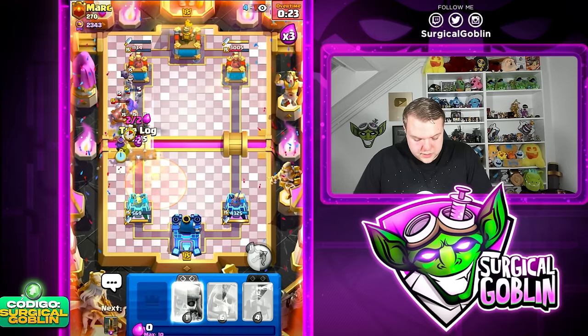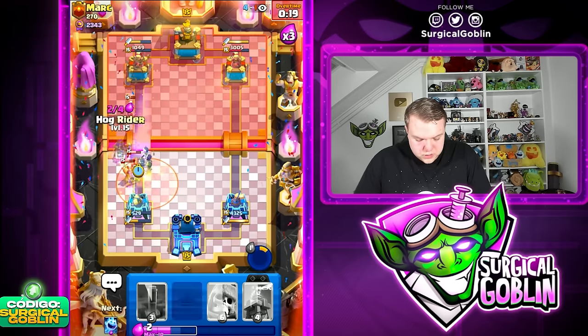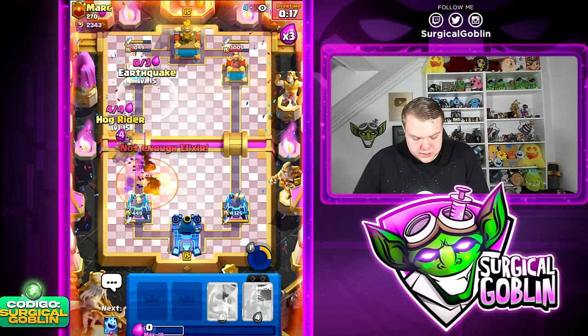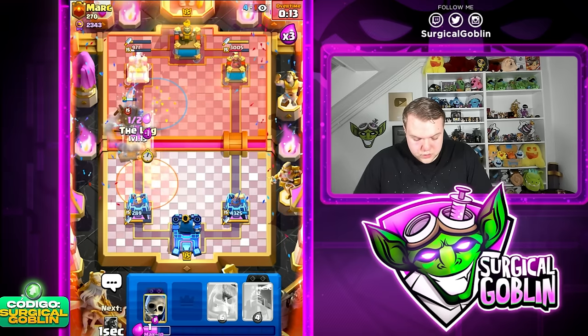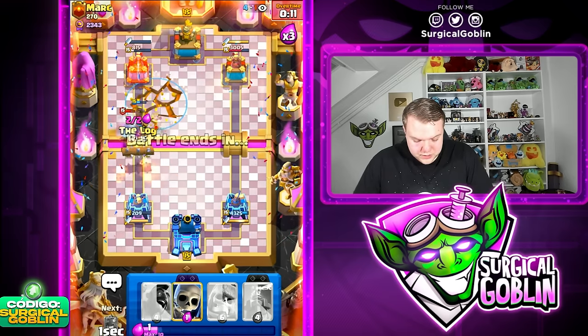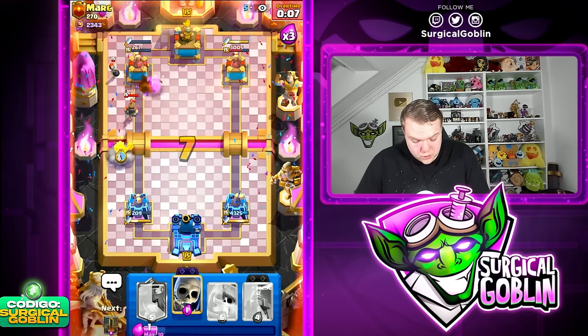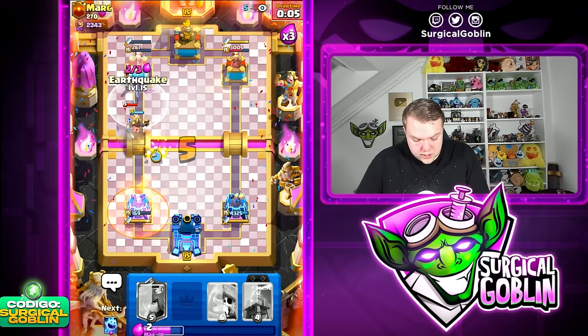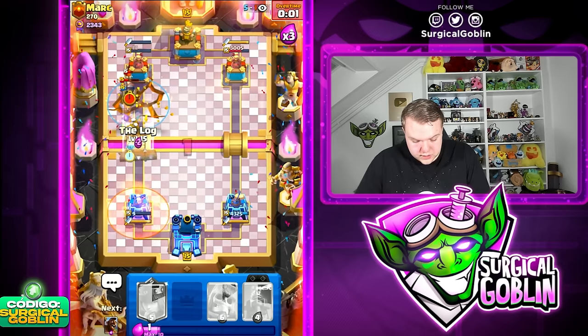Let's go Archer Queen up high, Lock, ability as soon as we can, Skeletons, and Hawk Rider as soon as we can. Can we still somehow get this victory? We need this Hawk Rider to connect to the tower or we're going to be game over. Hawk Rider connects — oh my god, did we get the victory here? Four seconds left, let's go Earthquake as well. No, I think we lost.